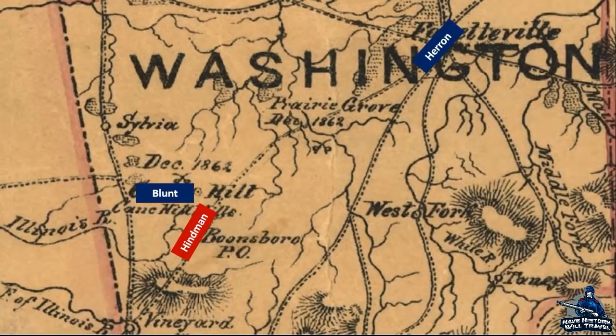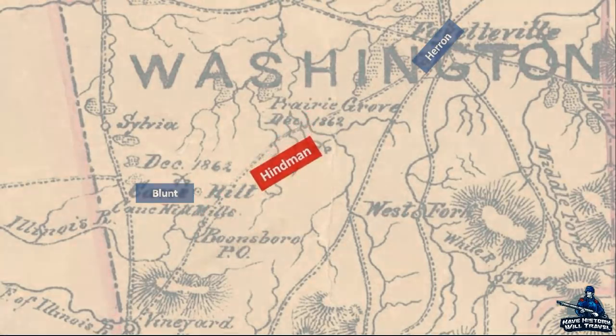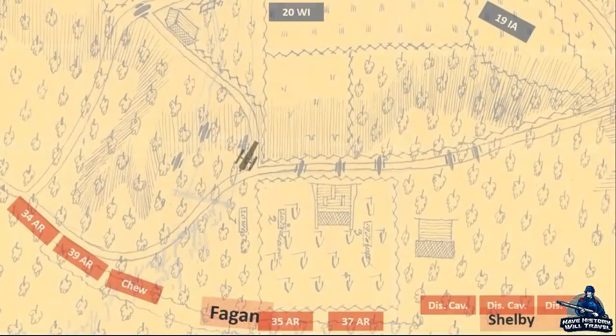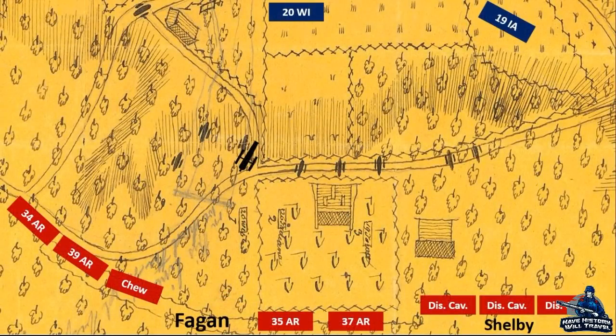Hindman only found out about Herron's quick march on the night of December 6th, so he abandoned his plan to envelop Blunt and marched halfway between Kane Hill and Fayetteville to intercept the approaching Union divisions. He assembled his troops on a ridge overlooking a broad valley crowned by the Prairie Grove Church. When Herron approached the Confederate right, he perceived it to be only light resistance and sent only a token force to push back rebel skirmishers and artillery.